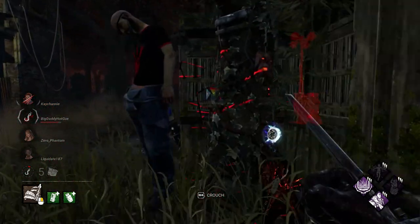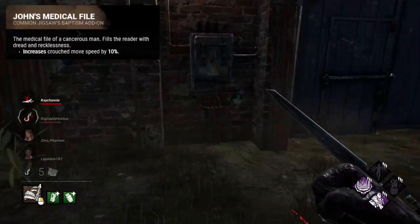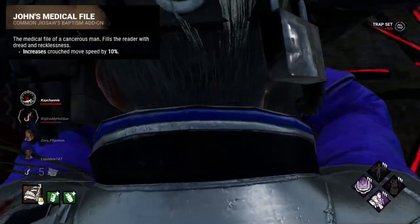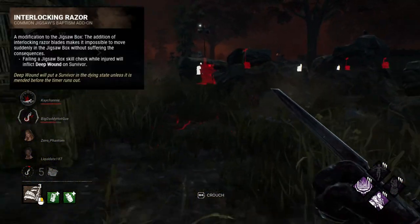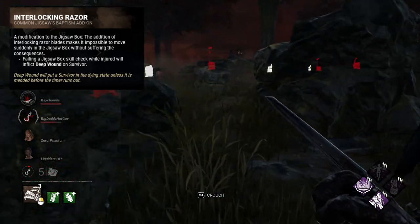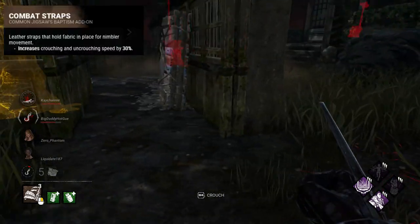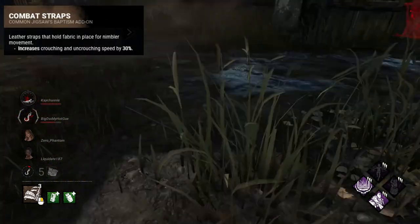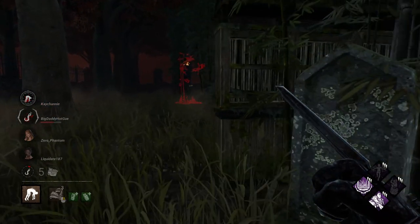First off we have the common tier of add-ons. A lot of these add-ons are actually the same. John's Medical File increases crouch movement speed by 10% — that's the same. Interlocking Razor: failing a skill check at a jigsaw box will apply the Deep Wound status effect for injured survivors — that's the same. Combat Straps increases the crouch state transitioning speed by 30% — that is also the same.